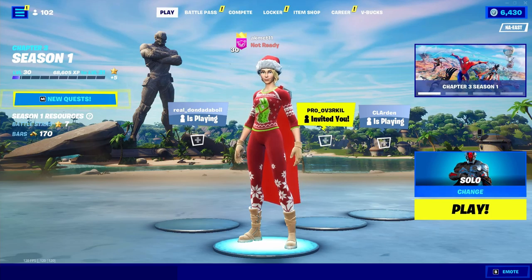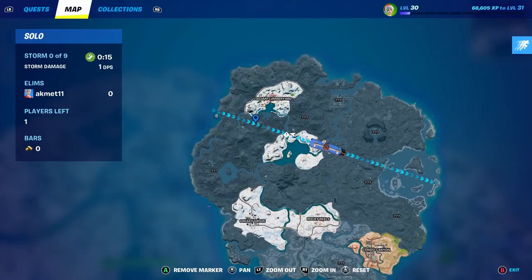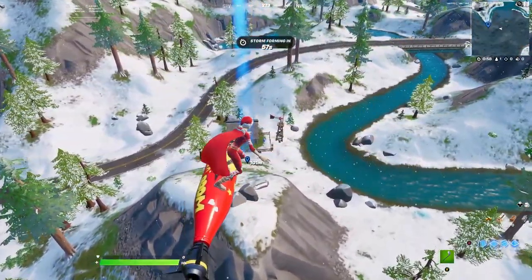Today I'm going to be showing you guys where to get a llama in Fortnite that's 100 percent spawn rate — pretty much every single time you load into a game it's going to be in the same exact spot. Right before you're about to jump, you're going to want to mark somewhere like right here, right under the lodge place. As you can see, I'm right here and there's a llama right there.